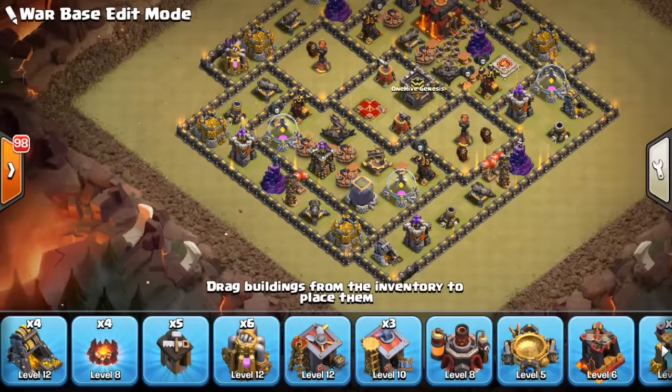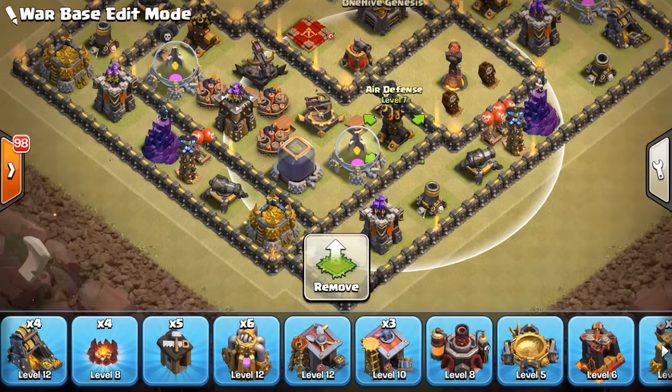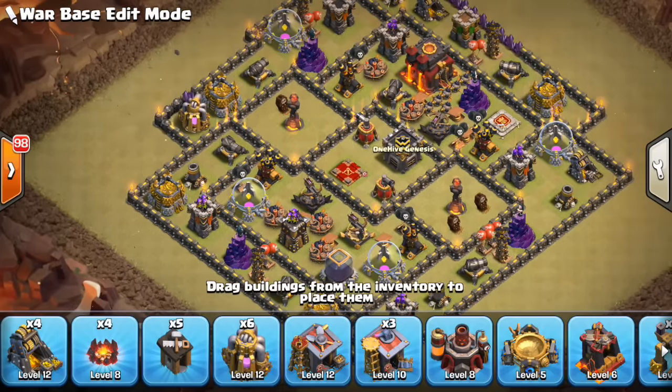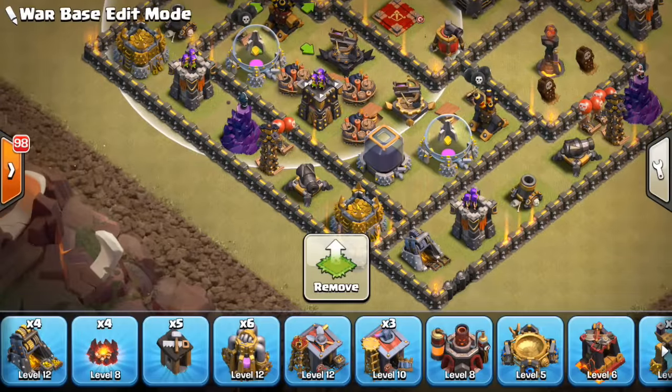For air defenses, don't put them too central. A lot of what your air defense does is defend against Queen Walks — if a queen is cutting the corner or going the wrong way, the healers can get shot down. Keep the air defenses within the compartment next to the outer compartment. By keeping them toward the outside, there's a better chance the healers will get shot down, making Queen Walk planning harder. But don't make them too far out — there's the possibility of a Laloon attack, and you don't want them to be able to Queen Walk one of your air defenses.